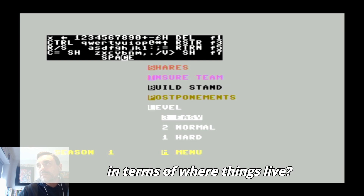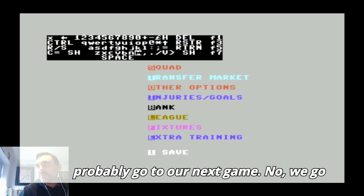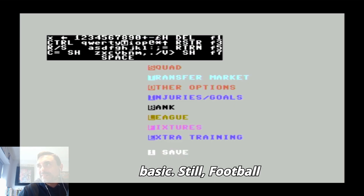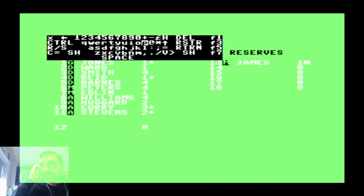The menu is a bit all over the place in terms of where things live. Extra training, save - let's get some training in, press E for extra training. That doesn't seem to like me. I'll just go to play the next match, press P. Very basic still - Football Manager 2 is a better game and this came out after Football Manager 2, so that's interesting.